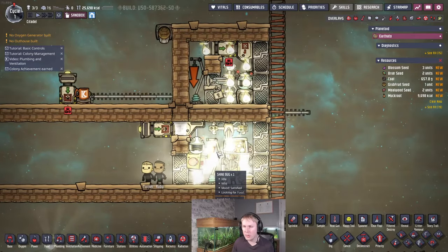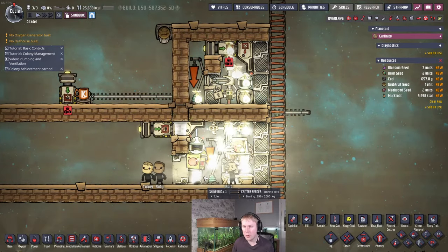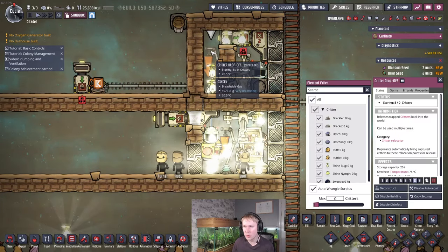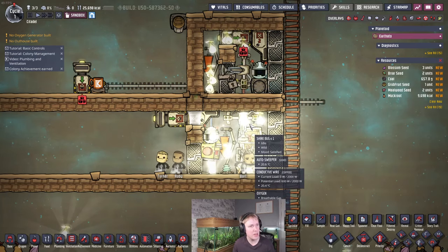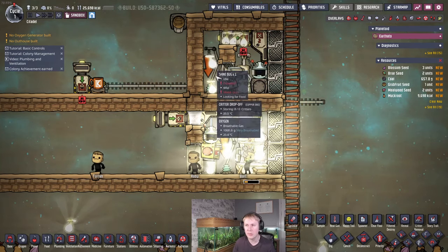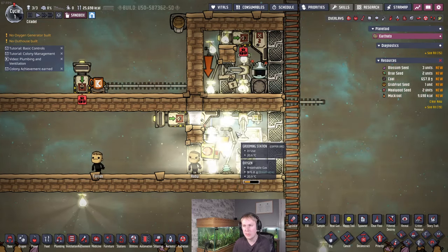This just makes sure you're always going to have eight breeders available. If any shine bug dies in this room, this door will open and you can auto-wrangle them immediately. You could do something similar with an unpowered incubator but I prefer doing it this way with the critter drop-off — it takes up the same amount of space and I feel like it's a little less prone to failure.